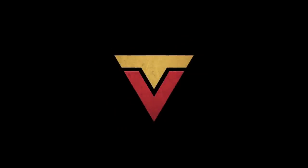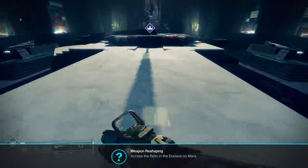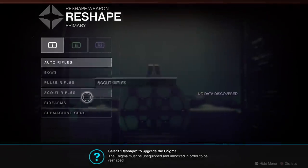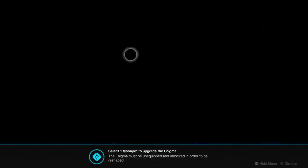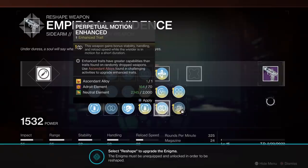Witch Queen is out and one of the things I had to do this week was grind out and handcraft my perfect god roll, tailor-made Empirical Evidence — the kinetic two-round burst sidearm that is part of the Throne World suite of weapons. I got one of these to drop, and I decided I want to make this thing work. I've always been a fan of two-round burst sidearms like Breach Light and Brass Attacks.